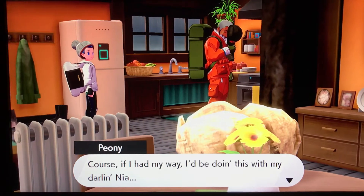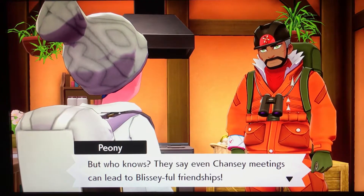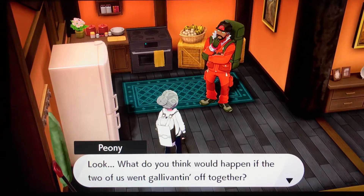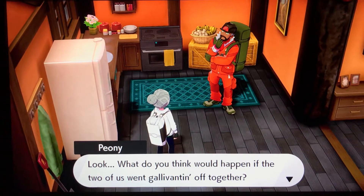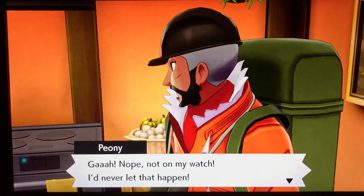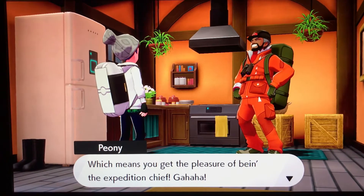Peony says: 'Of course, if I had it my way I'd be doing this with my darling Nia. They say Chansey meetings can lead to blissful friendships. So here's the grand adventure expedition Chief — Little Punisher.' My controller is dying, how wonderful. He then explains: 'What do you think would happen if the two of us went gallivanting off together? My dear Nia could come along and find this place empty — my own darling daughter sitting alone, pining for her papa. Not on my watch. So I'll hold down the fort, Chief — which means you get the pleasure of being Expedition Chief!'